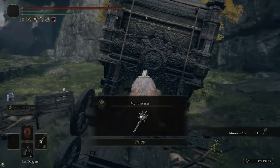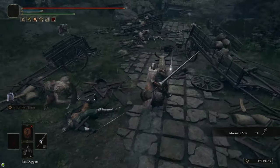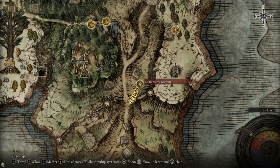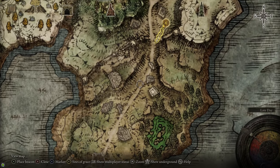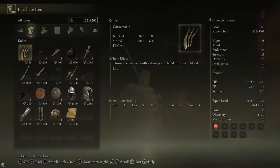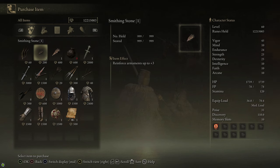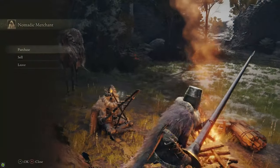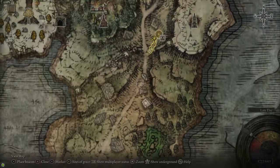In a carriage nearby there's the Morningstar, a nice hammer with bleed buildup that we're going to want for an upcoming enemy, as well as a Smithing Stone two. Follow the road a bit further and you'll come to the Castle Morne Rampart site of grace. There's a merchant here who sells infinite Cookries, three Smithing Stone ones, one Smithing Stone two, a Stonesword Key, and one cracked pot — all things we need. He also sells a couple weapons including a crossbow and the Bastard Sword.